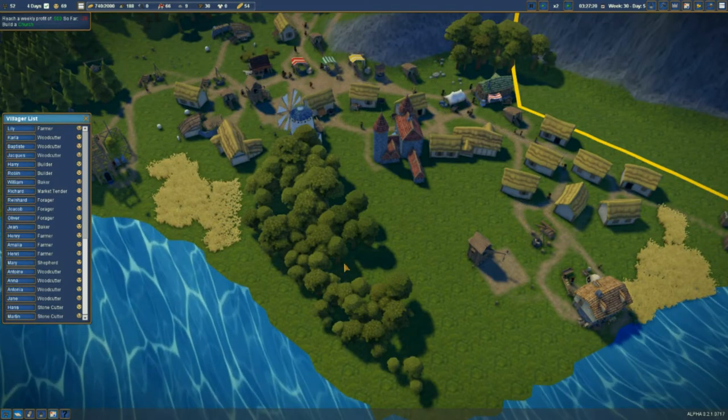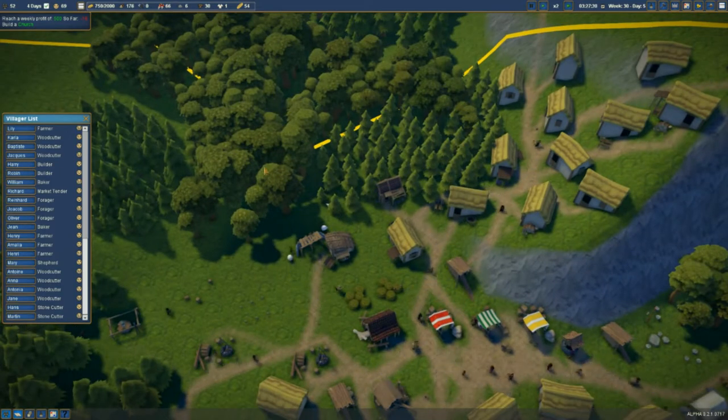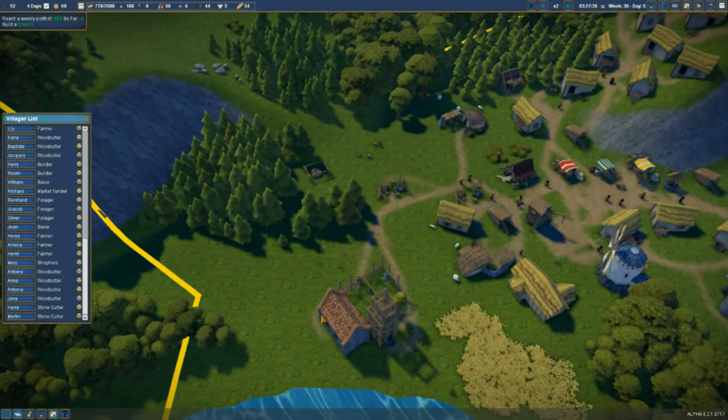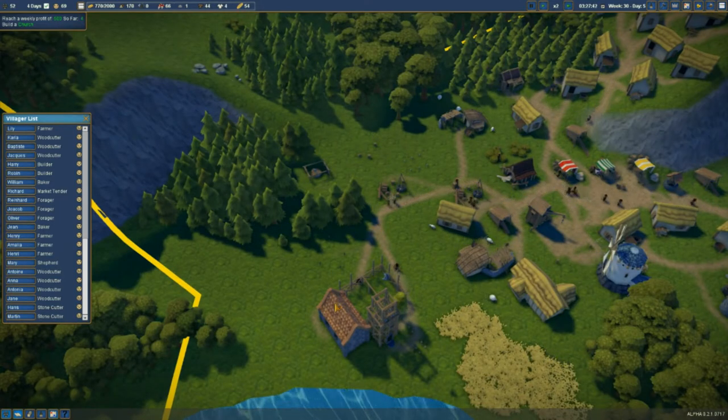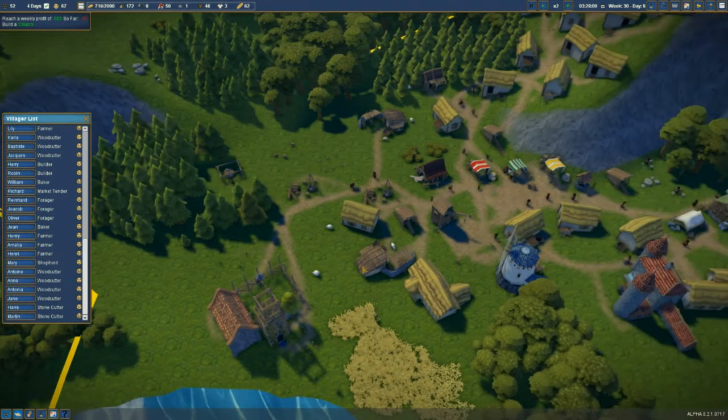Then we'll put this area for reforestation as well. It seems to be working — they don't seem to be cutting down these trees, but I want these trees to go so we can turn this into more residential. We've got a population of 52.